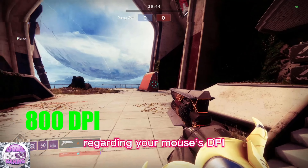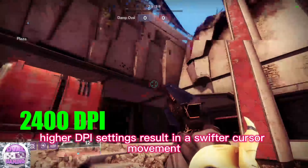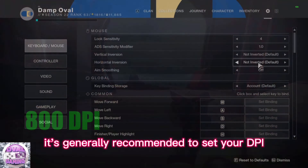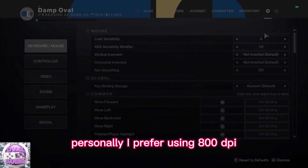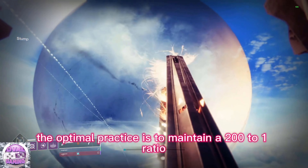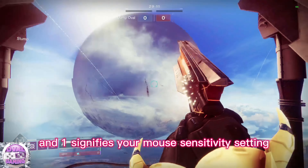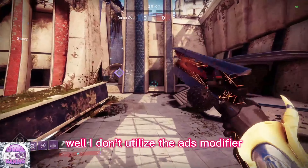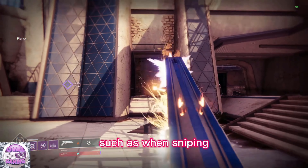Regarding your mouse's DPI, or dots per inch settings, it's also a matter of individual choice. Higher DPI settings result in swifter cursor movement across the screen. It's generally recommended to set your DPI within the range of 400 to 1600. Personally, I prefer using 800 DPI with an in-game mouse sensitivity set to 4. The optimal practice is to maintain a 200 to 1 ratio, where 200 represents your DPI and 1 signifies your mouse sensitivity setting. While I don't utilize the ADS modifier, reducing this can prove highly effective in situations requiring enhanced accuracy, such as when sniping.